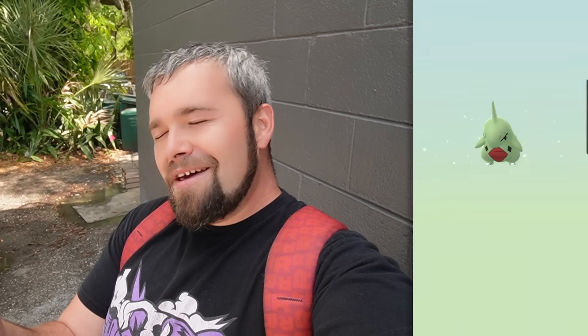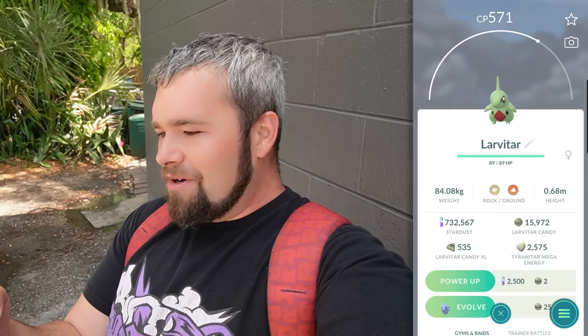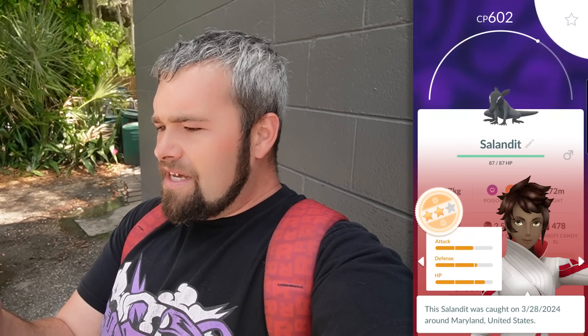This one's gonna be a Deino — good spread at least, no doubles just yet. This one is another Larvitar — spoke too soon. Another Larvitar — where are those Sandiles? Another Pawniard followed by another Salandit. No Panjam, and that's everything for the first batch. That's unfortunate, but let's do some IV checks and see what we got. Maybe there's a hundo in here. A female Salandit would be cool, but that's a male.